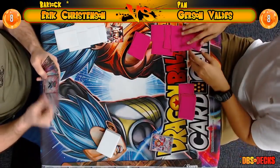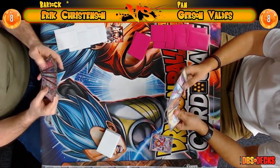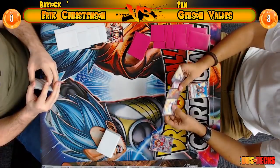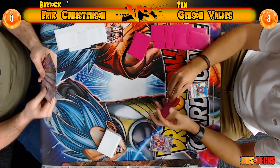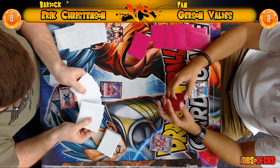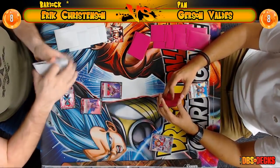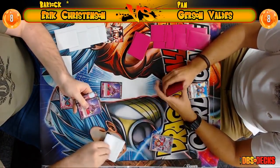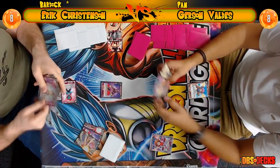It looks like Gerson is choosing to go first, or he might just give Eric the start. Honestly if I was Gerson I'd give Eric the first turn — it makes Eric skip a turn because he's not going to play his mass gain ability to mill three, and if he does he won't be able to attack. He won't get the 5k boost or the critical boost — he's just going to charge one and pass. That's not effective at all. Gerson chose to go first for the energy advantage.